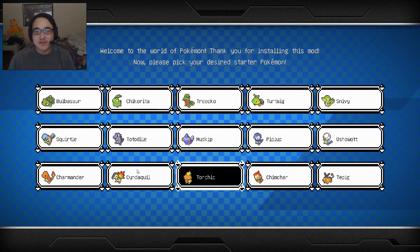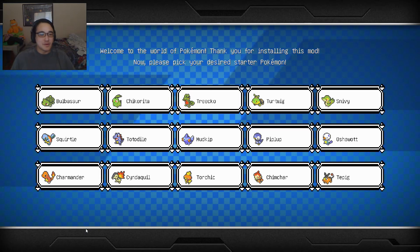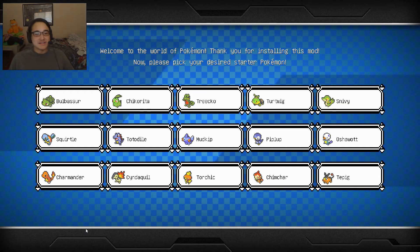So this is the starter Pokemon select screen. Let's see how many of these I actually know. Bulbasaur? Yes — I don't remember Bulbasaur being that green, though. Squirtle, Charmander — yeah, I know all of them. Chikorita? I don't know how to say that. I think I know that one's a Pokemon, but I've never really seen it do anything — I think it swings its leaf around and shoots leaves, because that makes perfect sense.